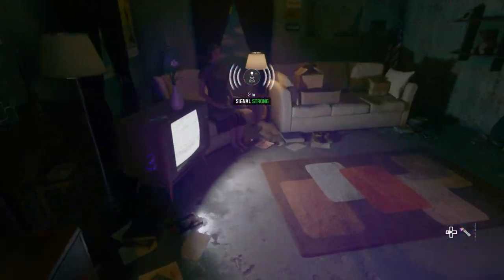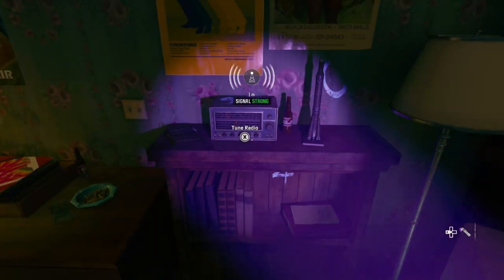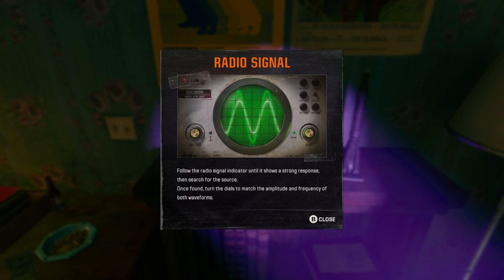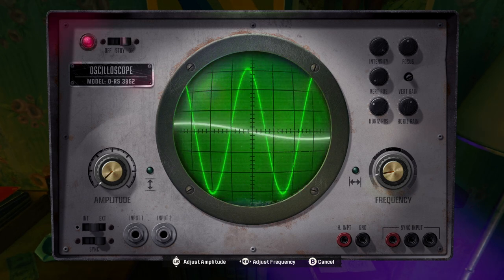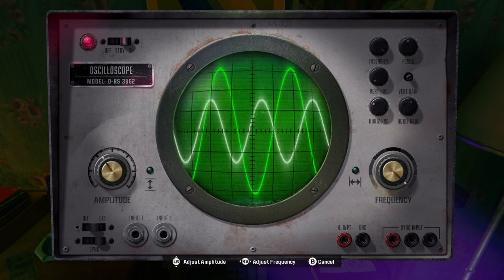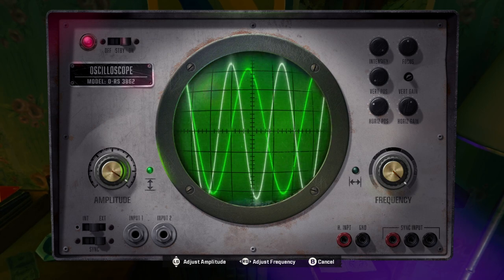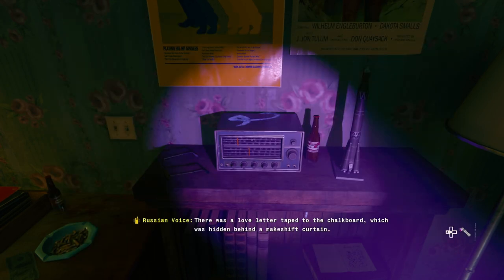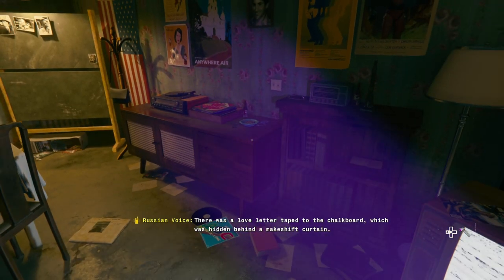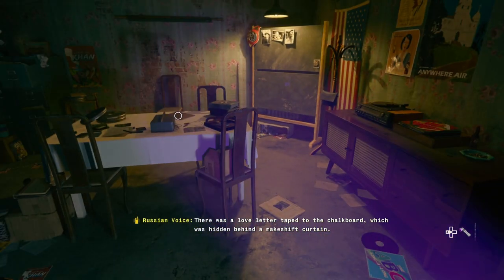Oh, there are numbers on stuff? Tune radio — follow the radio signal indicator until it shows a strong response in search for the source. Once found, turn the dials to match the amplitude and frequency of both waveforms. Is that it? There was a love letter taped to the chalkboard, which was hidden behind a makeshift curtain. He might be a woman sitting on the rug as she listened to the sounds of his guitar.